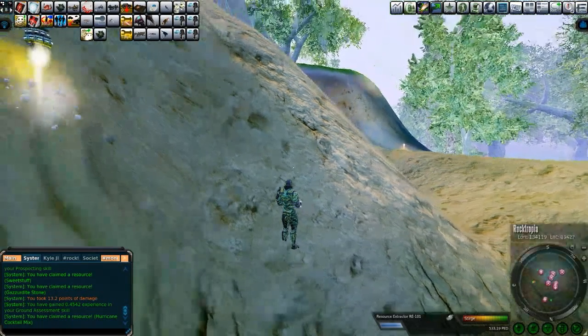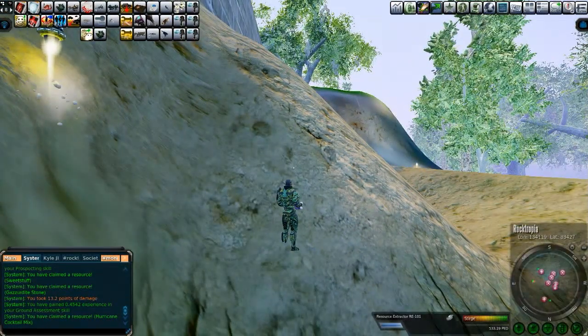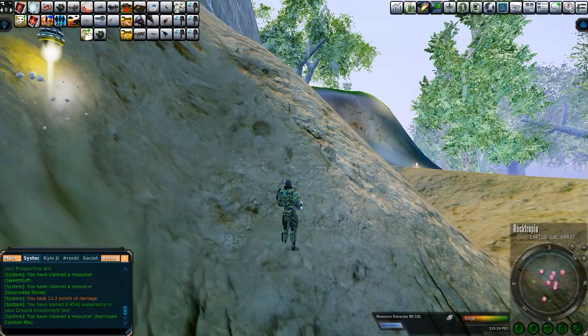Welcome back folks to Sturge Tropia. This is Sturge running around on Rock Tropia, doing some mining. I don't know if you can see here in the bottom right hand corner of my radar map, there's a lot of hits in this one area.